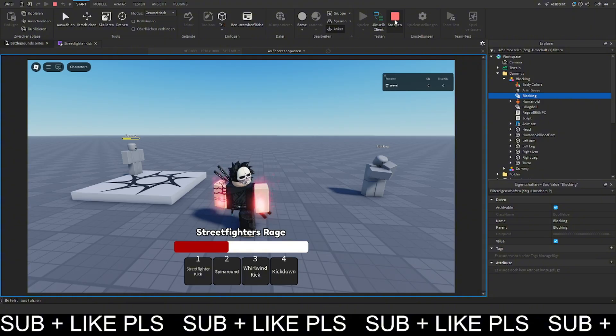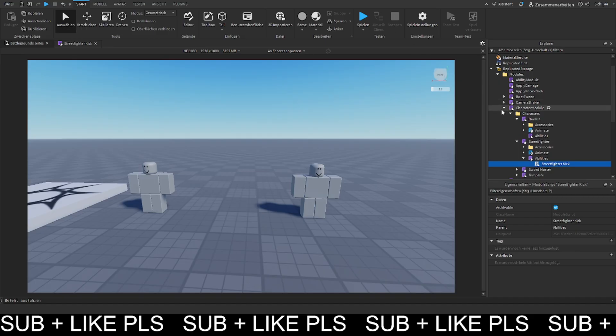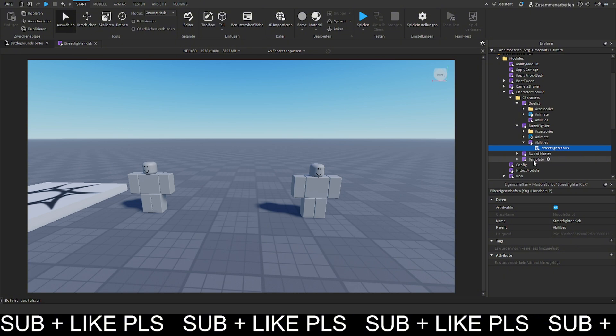What we want to do is basically check if someone is blocking and then define if the attack is going to hit or not. You only have to implement this for abilities that you want to be blockable. For abilities that should just penetrate a block, you just don't add this code.